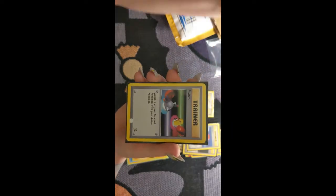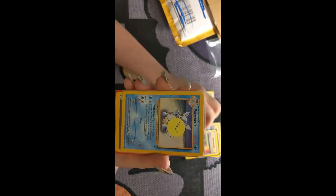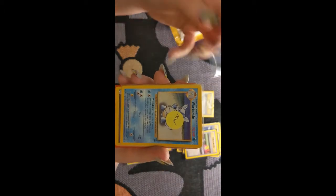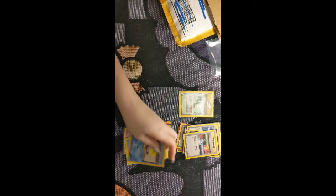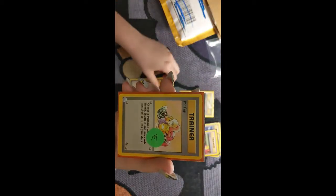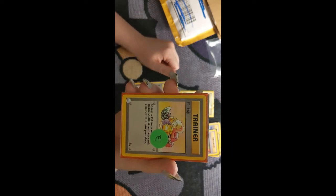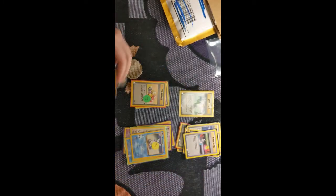Super Energy Removal, Switch, Wartortle — moderately played. It doesn't seem like it's moderately played, but alright. We've got Gambler from the Fossil set. We've got Mr. Fuji, which also says that it's moderately played. And then we've got a first edition Marowak from the Jungle set, which I'm really happy about.